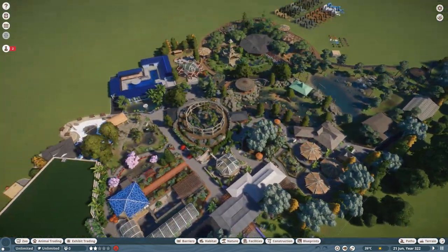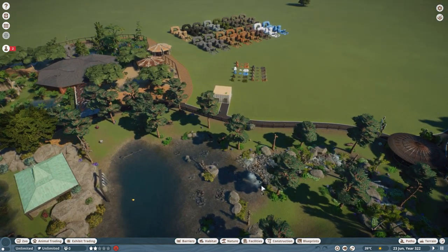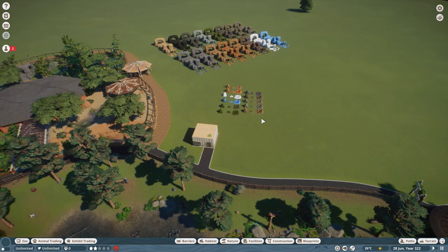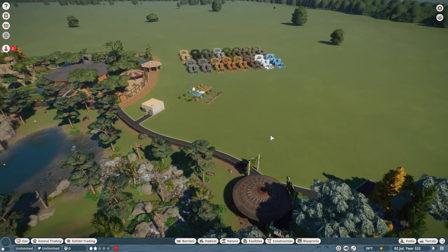The only thing I'm still not completely convinced with is the size of this big green roof of the reptile house. Other than that, all the buildings look pretty good — suitable for their purpose and everything's blending together really well. Today we're moving on over to this part of the zoo, next to the moose habitat. I've got a temporary keeper's hut in here already.